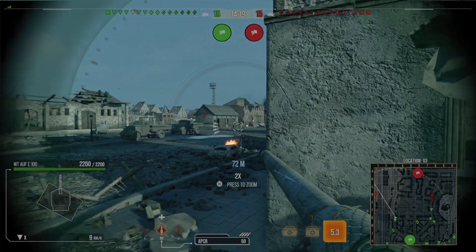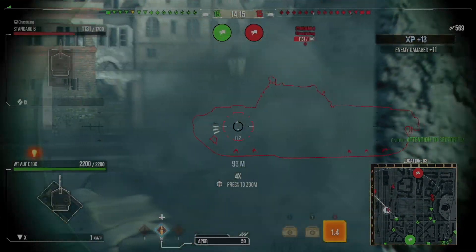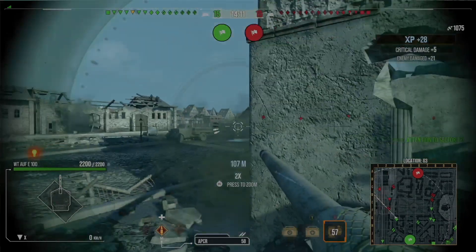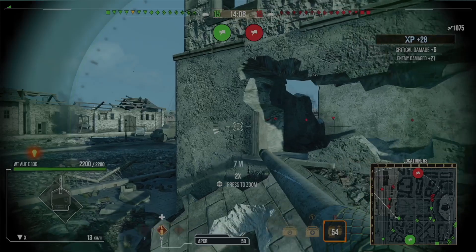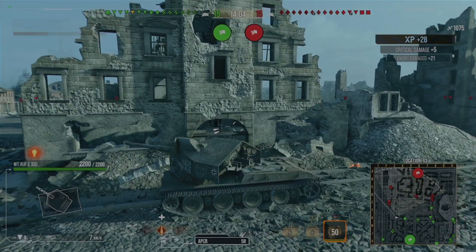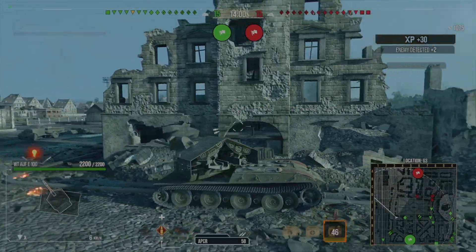We're on Himmelsauce with the south spawn, and straight away I've taken a position here just in case I can punish anyone like this standard B pushing down the train tracks early. Already we've only just started and we managed to pick up a thousand damage just like that. Great start — we're going to hold this location.